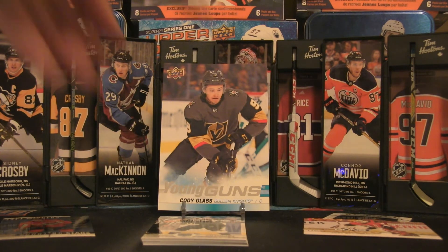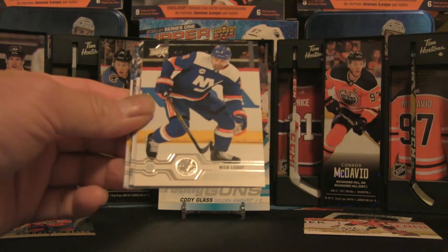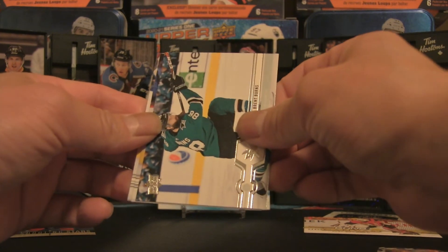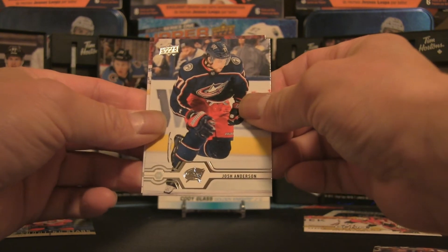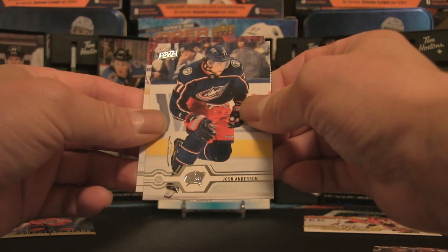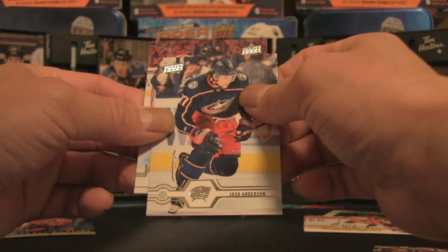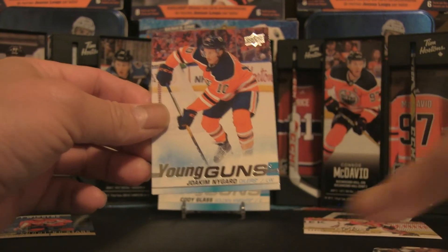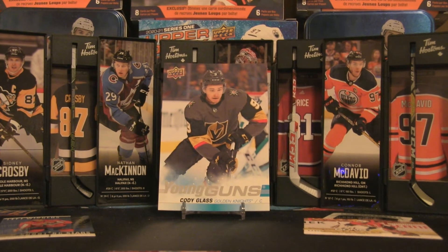Ilya Kovalchuk, Nick Leddy, Cam Atkinson, Oliver Bjorkstrand, Brent Burns, Thomas Tatar, Josh Anderson — and is it Cody Glass? No, it's an Oiler. Could it be Nygaard? Joachim Nygaard — so there you are, Joachim Nygaard is the Young Gun hit.